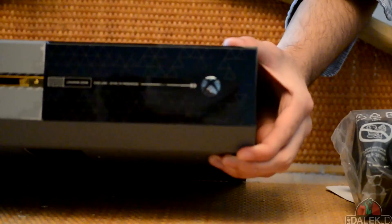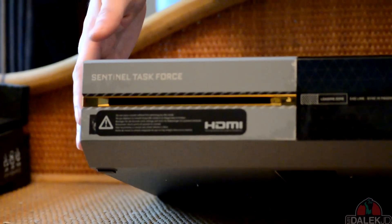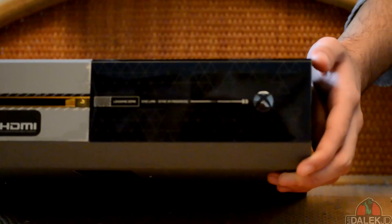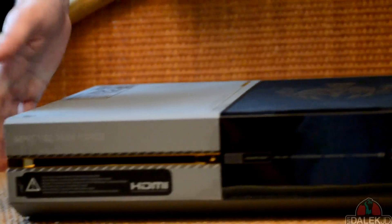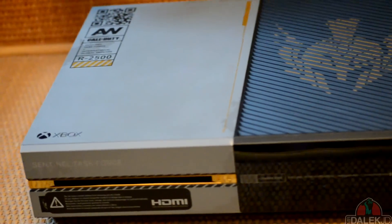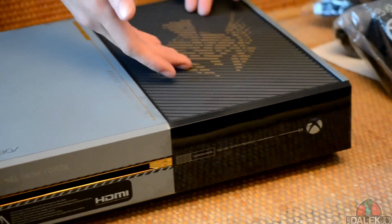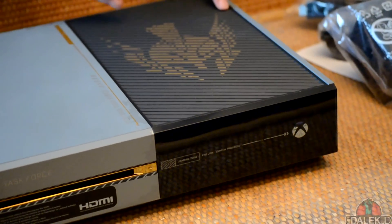We also have to note the Sentinel Task Force — a group you'll find in the campaign. They're a team that isn't as wealthy as Atlas Corporation, which is the corporation that Kevin Spacey's character controls. To capture the look and feel of the Sentinel Task Force, around the top of the Xbox there are scuffs replicating that this console has been in the battlefield, worn out much like the Sentinel Task Force itself. Around the back we have the Sentinel Task Force logo, which is almost like a gladiator helmet with wings — it looks very very cool.